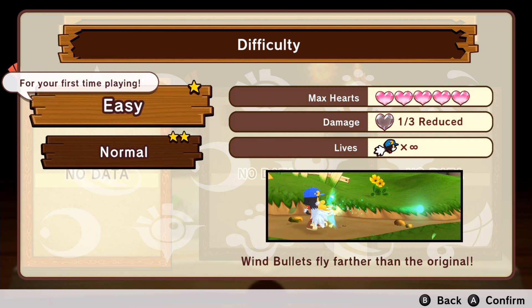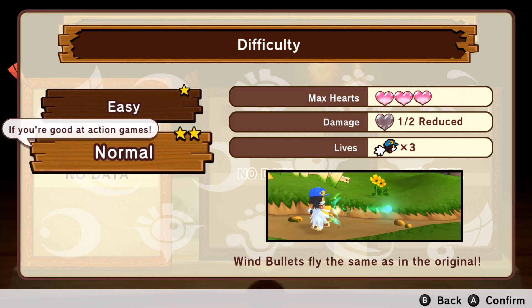In easy difficulty, you get five hearts, damage is reduced by one third, and you get infinite lives — similar to the Wii version. In normal mode, you get three hearts, you lose half your health when hit, and there is a life system, making it similar to the original PlayStation 1 version.